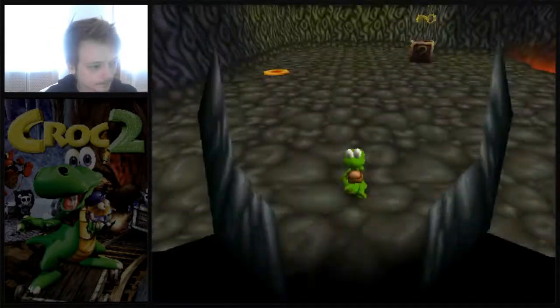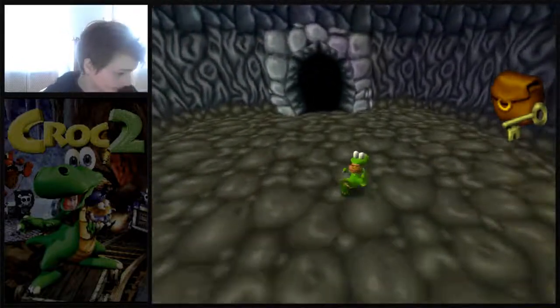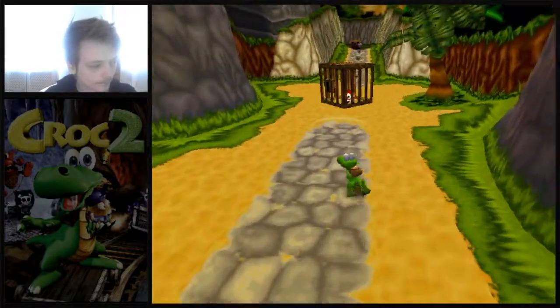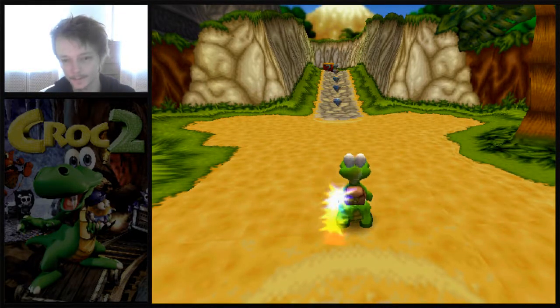This is the end of the level. Let's grab the key — and we're done with the level. So that's it: you just ground pound up there and do a long jump. That's it.